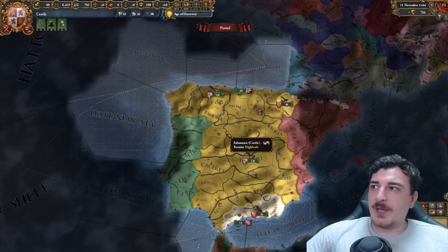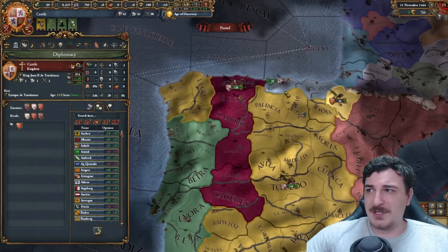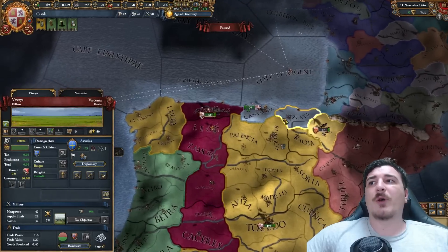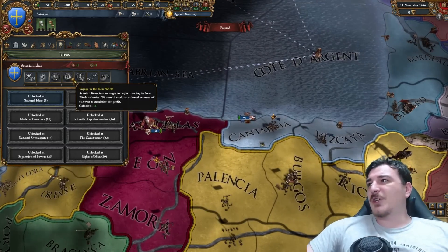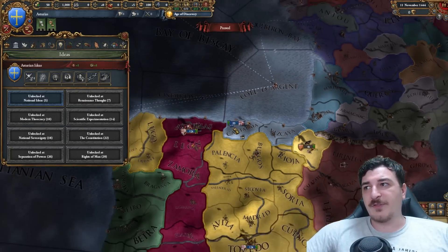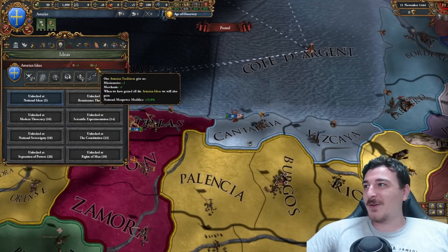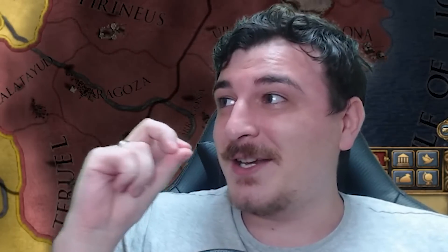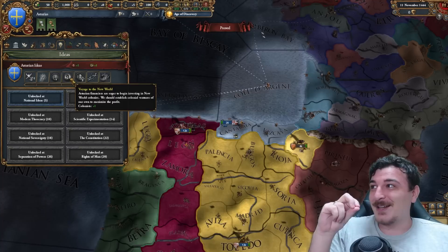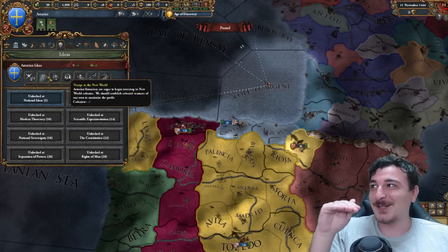Since we're in this area, we can also talk about the two special vassals of Castile: León and Asturias. Why are these special? First, for the cores, but more importantly they start off with colonists. Asturias has a colonist, so you can actually get Asturias to colonize the New World for you. Their national ideas are genuinely impressive: one merchant, one missionary, manpower, goods produced, missionary strength, a colonist, and a diplomat. These are great ideas for a world conquest — specifically a one-faith world conquest. Asturias has been hiding out on us!